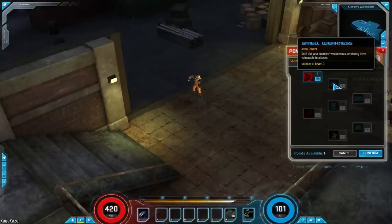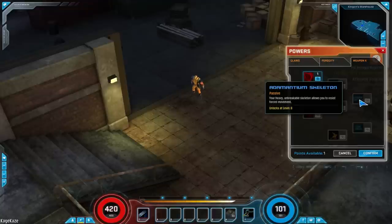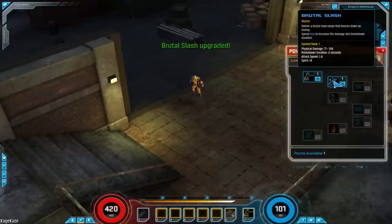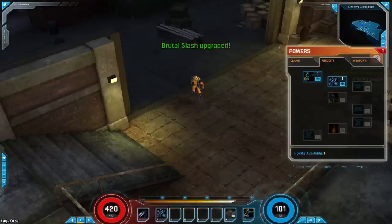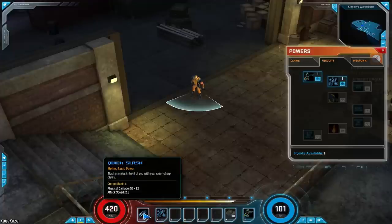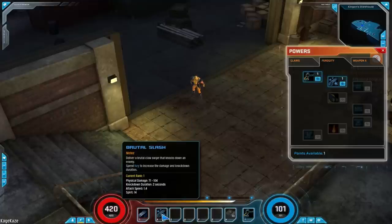Smell Weakness: sniff out your enemy's weakness, rendering them vulnerable to attacks. Mousing over the plus, we can see it's minus 76 defense and it lasts for five seconds — very much an active ability. It looks like Wolverine doesn't have any passives right now. Let's confirm and put this brutal slash down here. You have left mouse button and slots A, S, D, F, G, H — you can rebind those. Unfortunately, this game does not seem to recognize the alternate mouse buttons on my mouse, so mouse 4 and 5 do not work.